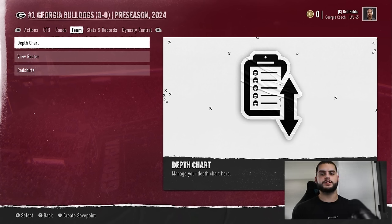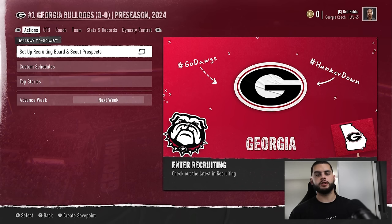Hey, what's going on everybody? It's Poodle back with another CFB25 Dynasty Mode video. In today's video, I'm going to be going through my favorite recruiting methods that I've come across in CFB25. Before we get into the video, make sure you give this video a big thumbs up, comment down below if you have any questions, and sub if you're new. Check out Underdog down below — the link will be in the description. If you use my code, you can get up to $250 on your first deposit.